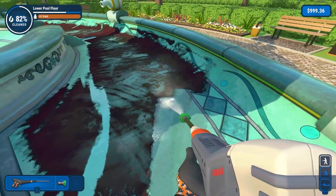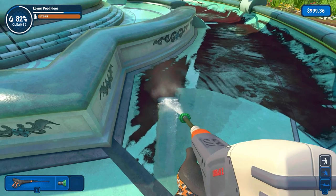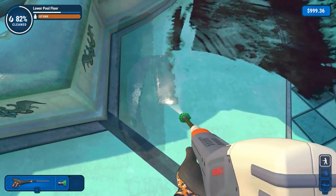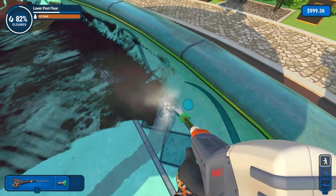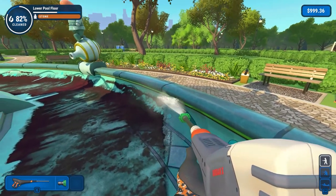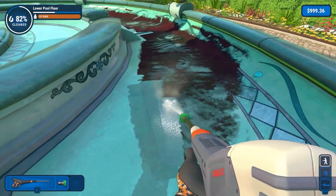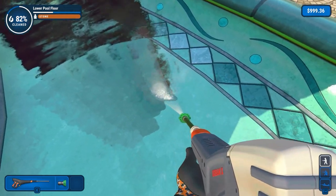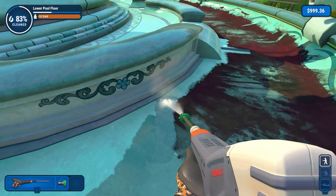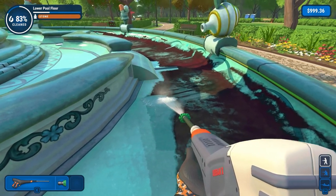I think we're going to stick with cleaning this way — using at the moment the green 25-degree spray. Stand in one place, fan out, bring it back, and keep working like that. 82% cleaned. So this is the main flat surface — I think there's about six segments in total. And there's a prime example of why you do need to take the time to clean it properly — because I went a bit too quick and ended up having to go back. So you might as well do it right once rather than do it wrong twice.